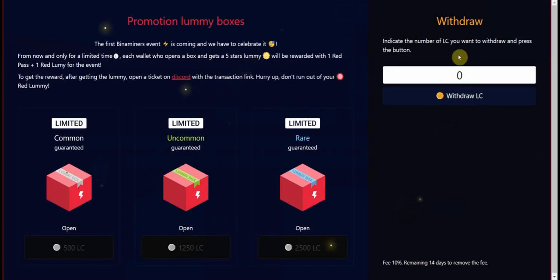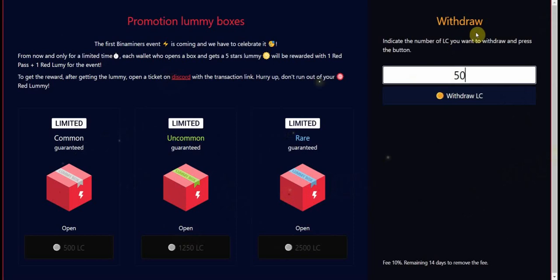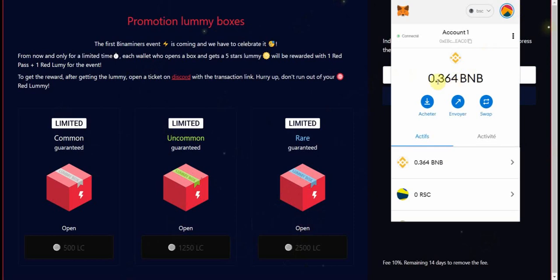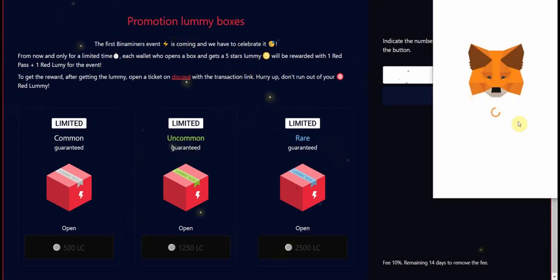If you want to make a withdrawal, I'm going to do one together so you can see how it works. I have 50 LC at the moment — as per my board, 50 LC represents about 0.1 BNB. I'm going to withdraw the 50 LC. My current BNB balance is 0.36, so it should go up to about 0.37 minus gas fees.